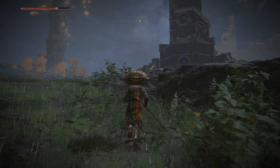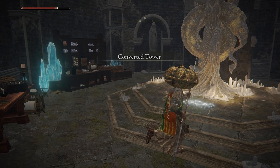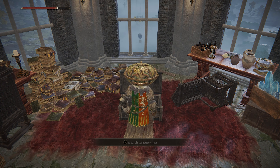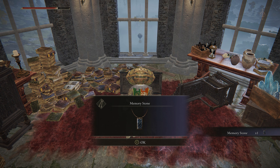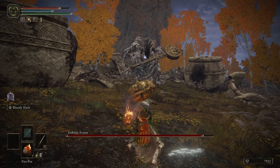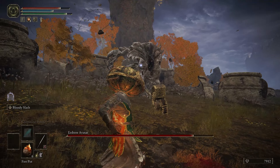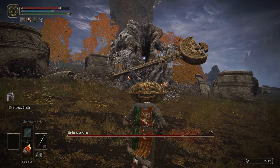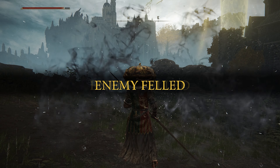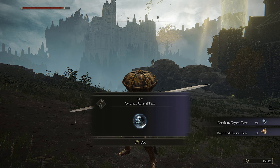You'll eventually see a minor Erdtree in the distance, as well as this site of grace for the Converted Tower. Now this tower has no ladder up, so you need to get on the wall behind it and jump onto the side of the tower to get inside. Do that and you'll get yourself a memory stone. Then head up the hill to the Erdtree to fight an Erdtree Avatar. This boss is very weak to fire, so if you've got any good fire incantations, fire arrows, or fire pots, you should do some really good damage. Beat this guy and you'll score the Ruptured Crystal Tear and the Cerulean Crystal Tear that you can mix into a concoction with your Flask of Wondrous Physick.